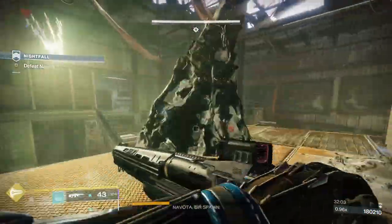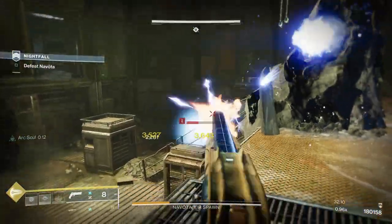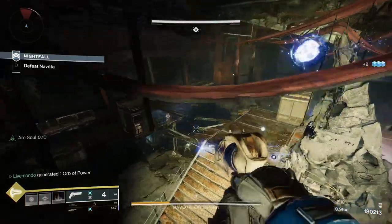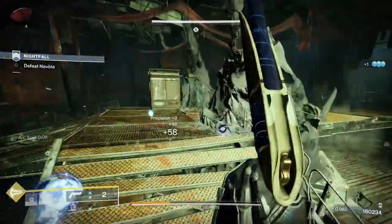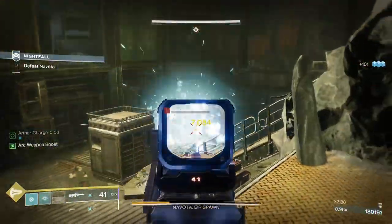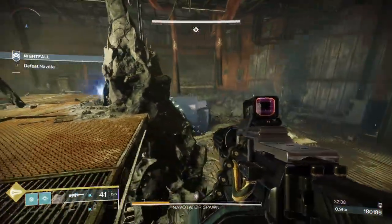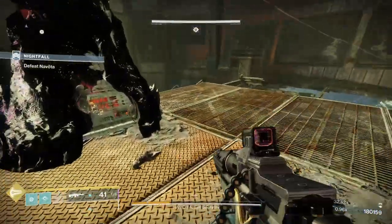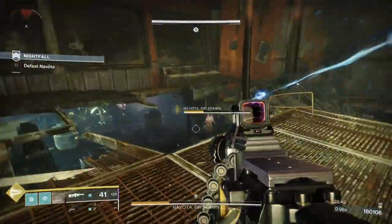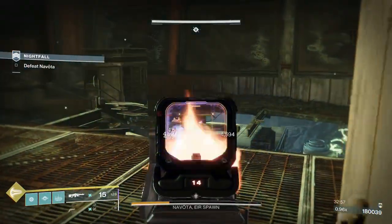This seems like we get a lot — we will get another wave, but this is the last kind of massive wave, and I think this is the only wave that doesn't contain a champion. It's all Exploders and arc-shielded knights. I'm looking for this arc knight — the last thing you want is a rogue arc knight with a massive arc cannon popping you when you don't know where he is. I think he's over on the left — I just saw him there. I can't fully commit to him, and I can't fully commit to Navota because of him.